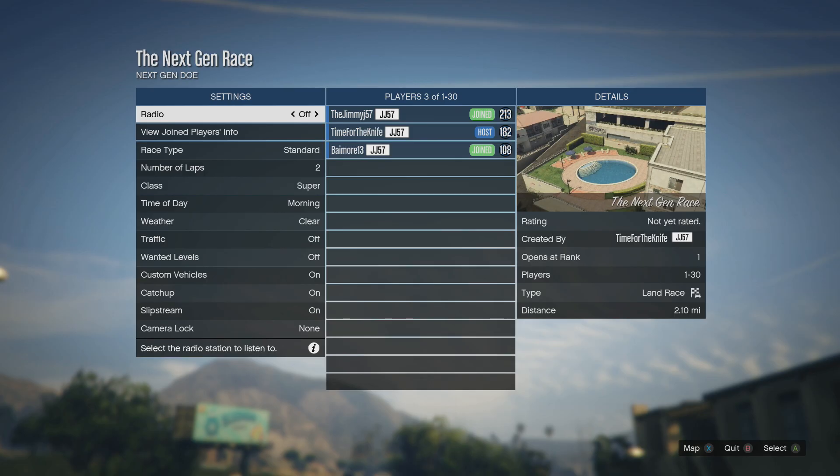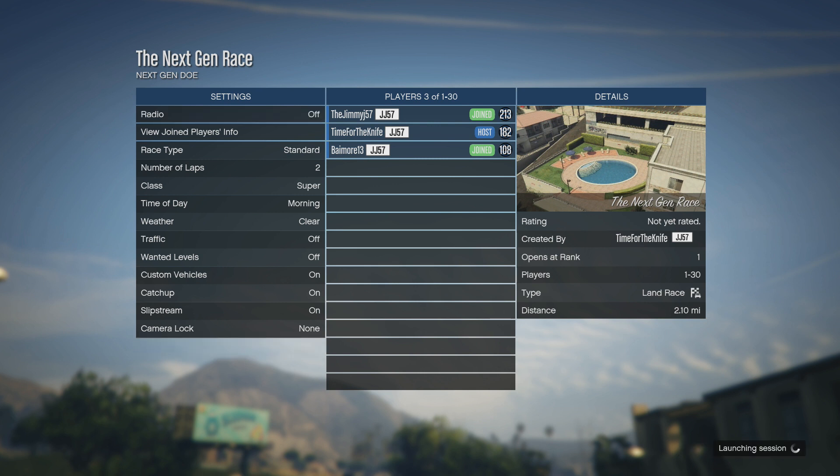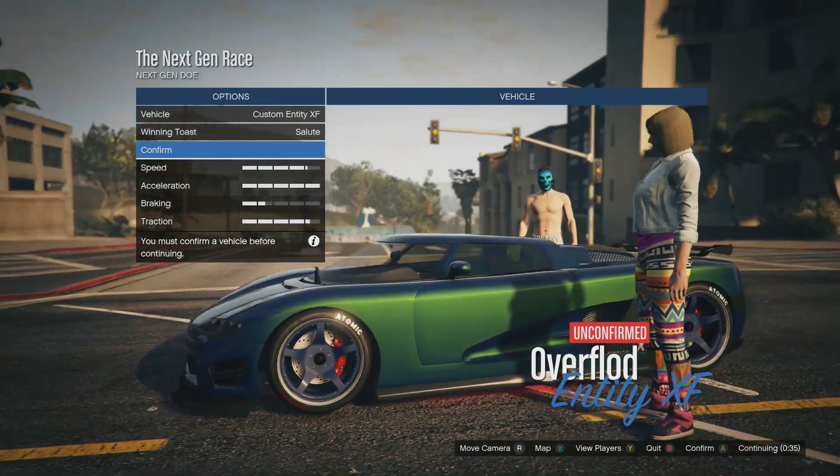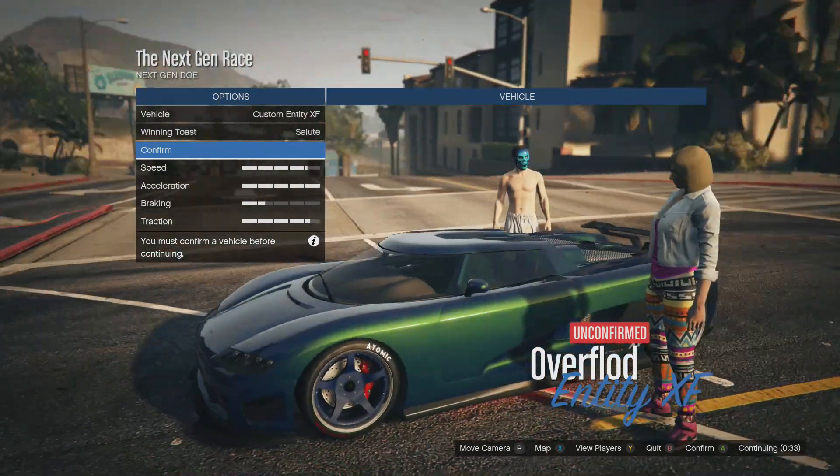Hello all, ladies and gentlemen, and welcome back to another GTA 5 video. Today we're doing a Trick My Track episode. The way it works is we all go into the race creator and make a race with similar specifications, then we race them all for you and users can vote on whose race was better. You can also go race the races yourself — we leave links in the description. All these races are on Xbox One.